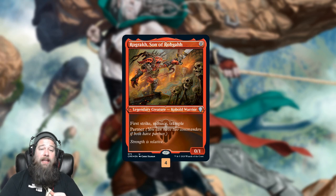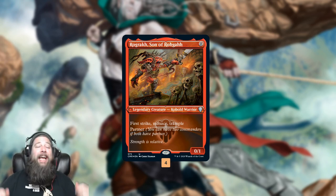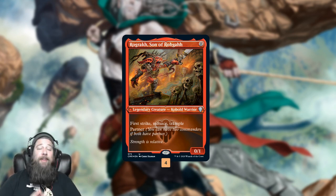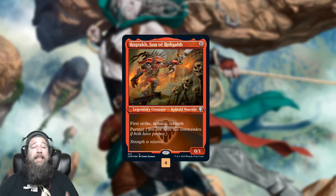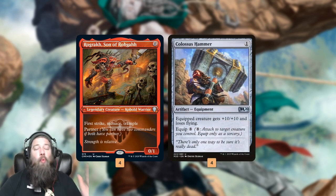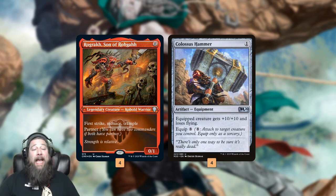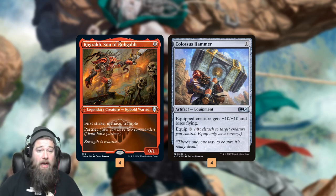Step one for our deck: get Ragic on the battlefield, which shouldn't be too hard because it's zero mana, so we can just cast it at any time. It doesn't have any power, but it does have First Strike, Menace, and Trample. The main goal of our deck is to play Ragic and then get our one equipment, Colossus Hammer, on it, which will turn Ragic into a 10/11 First Strike Menacing Trampler — essentially able to beat through any blockers our opponent might have. We do need to dodge removal, but we've got some plans for that.